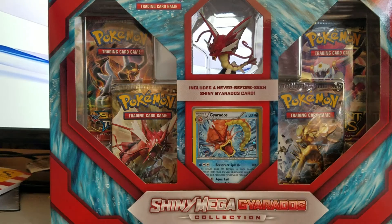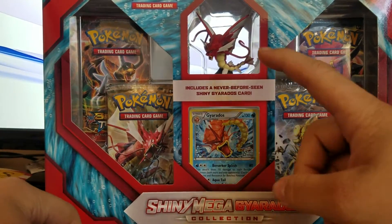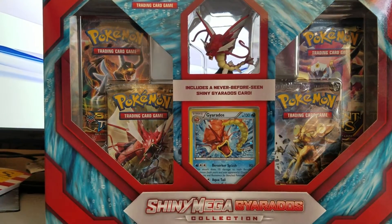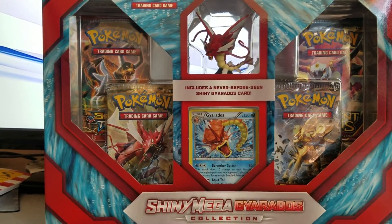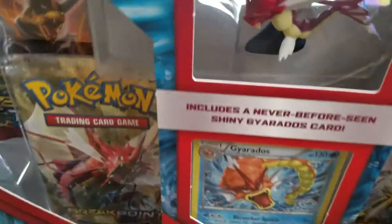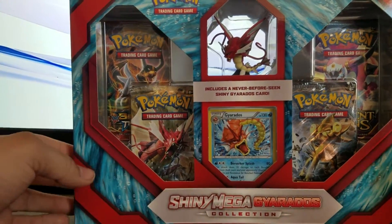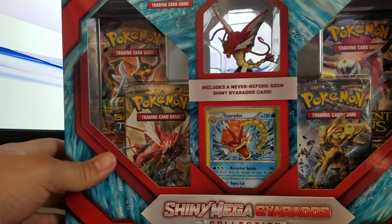Hey, what is up guys, it's Regi Eddie here and today I'm going to be doing another collection box opening. You guys really liked the Charizard video, so why not go out and buy another one. This time it's going to be the Shiny Mega Gyarados — look at that, that's freaking awesome. It includes the promo card for Gyarados, a never-before-seen Shiny Gyarados card, along with the actual little figure, and it also comes with four booster packs. All right, let's get right into it.